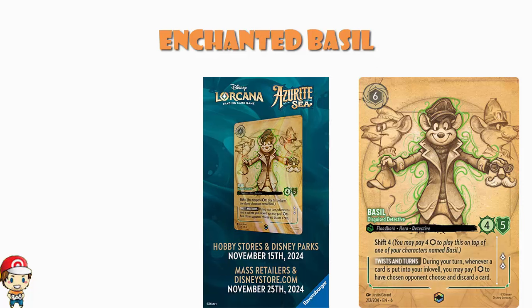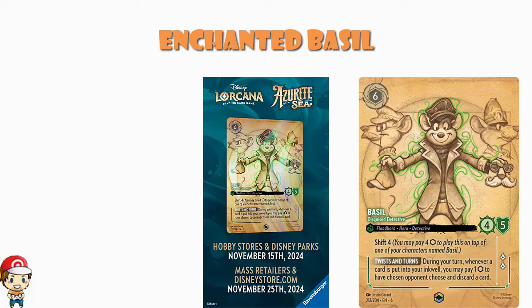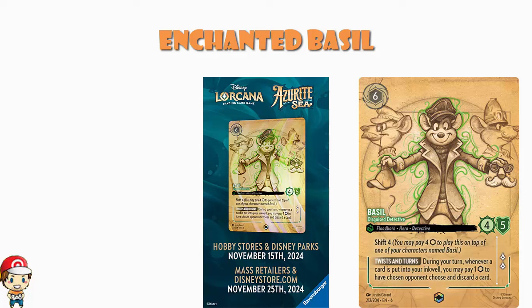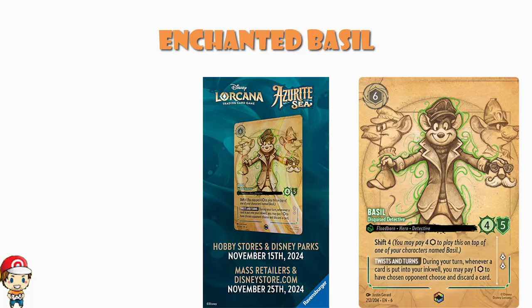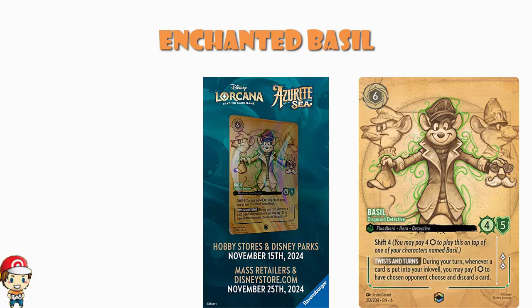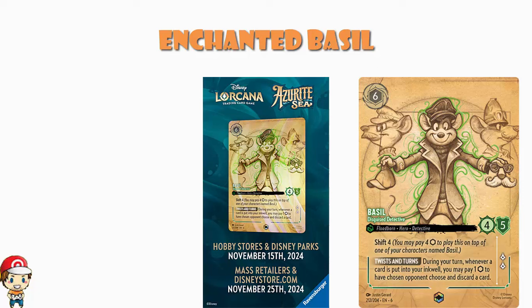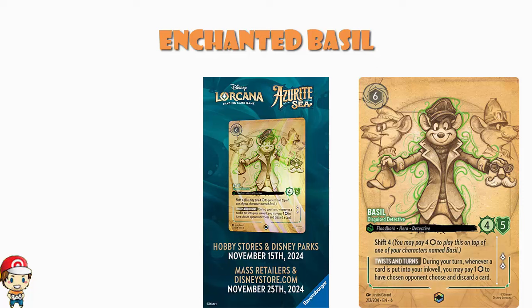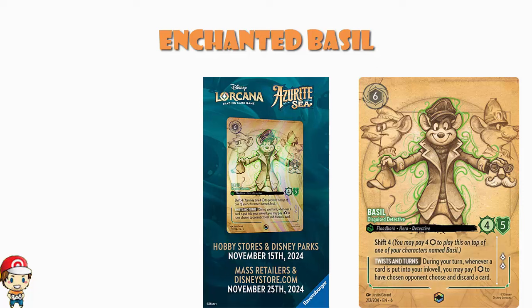It looks very much like concept art. It's Basil, but he's a disguised detective, and we've got a couple of different disguises going on here. Then we've got the concept for them behind in a very pencil sketch style — which looks very unique and distinct from what we've seen in the first five sets. I really hope that this is something we see more of in the future. But we are going to have to wait and see. And if I'm revealing this Enchanted card today, more Enchanted cards have got to be coming out pretty gosh darn soon. I'm so psyched to be showing you this one.